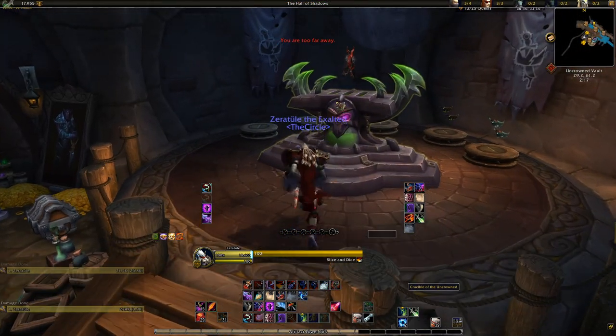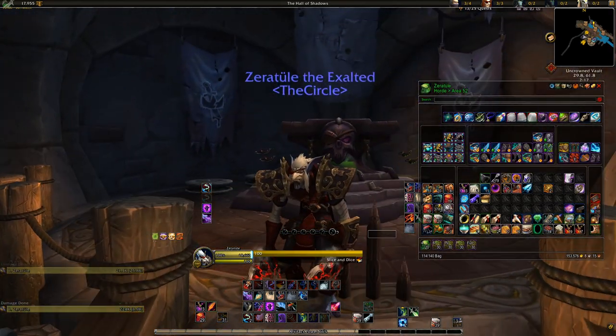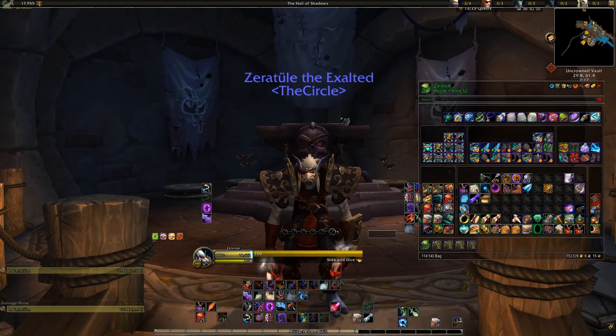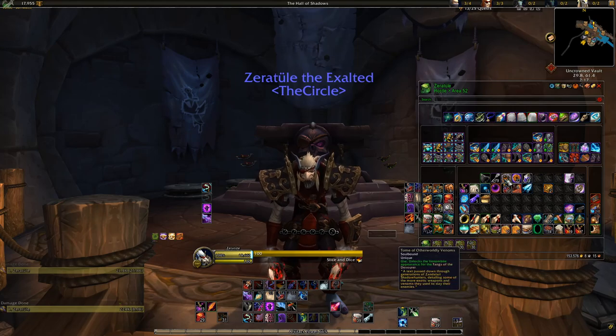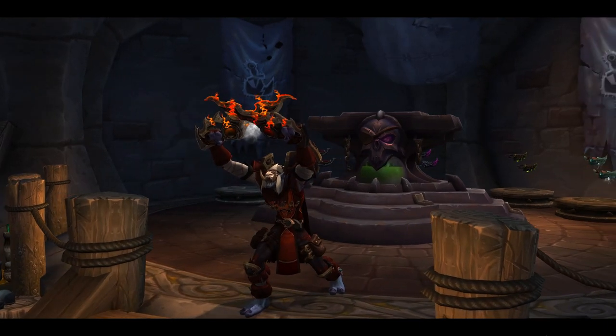This might seem like an obvious thing for some people, but you have to have your artifact weapon equipped while you try to learn this new hidden appearance, otherwise it'll yell at you and tell you no. And there you have it — a little bit of time and luck and you'll be the proud owner of a pretty slick looking set of daggers.